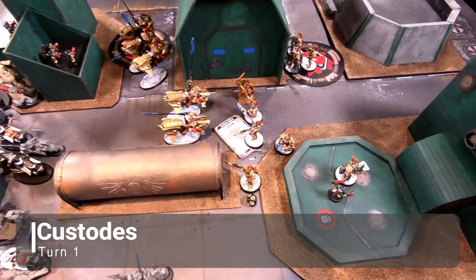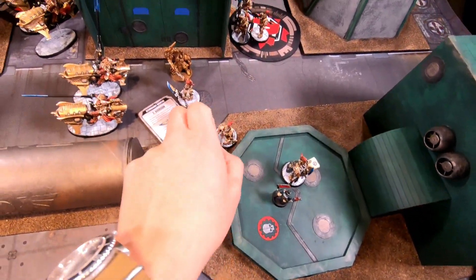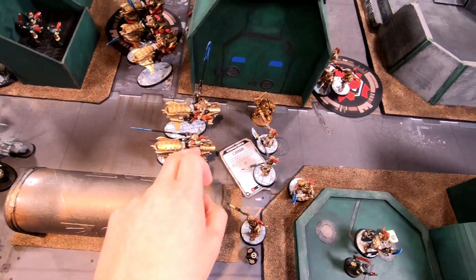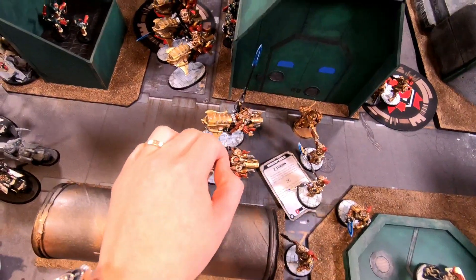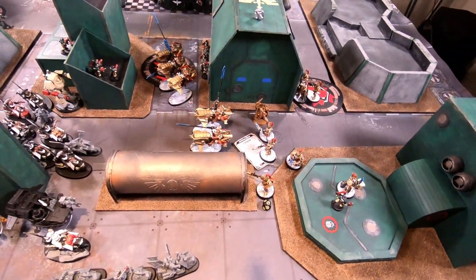Custodians turn one movement: that guy stayed in combat, one unit moved up six inches, Vexilla and Valoris advanced, the two captains are positioned, and the Virtus Praetors are in place. We'll come back at the end of the turn.